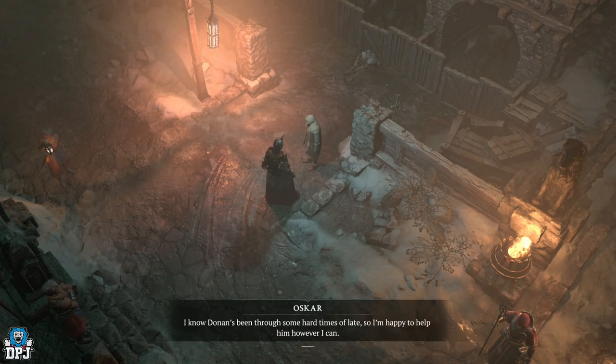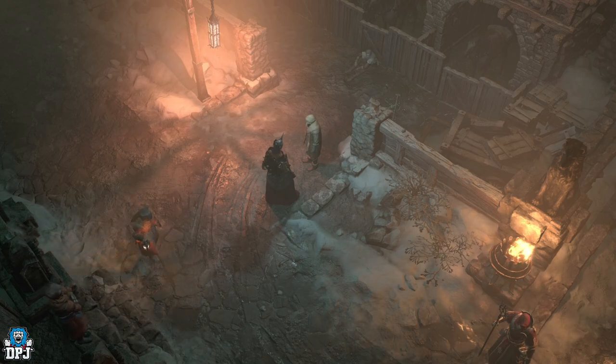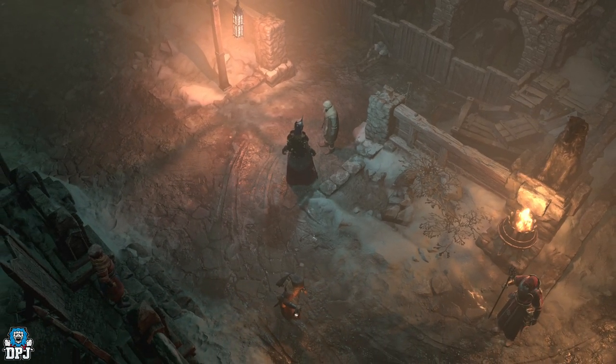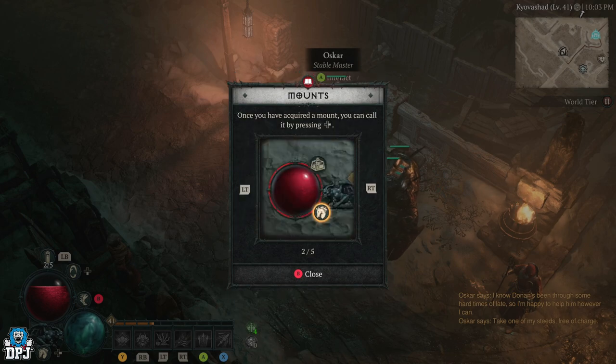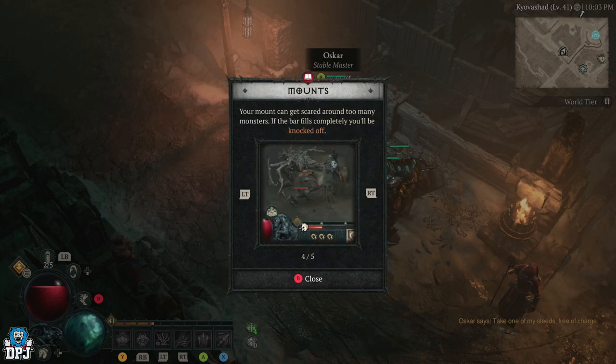At one stage I'm certain I saw like a level 4 on a horse — there's no way they got that far into campaign at low level. So it seems as though once you unlock the horse on one playthrough, it unlocks for all other characters you create — which is a good thing I guess. I can't confirm this as I haven't created my second character, but I'm certain this is the case and it's why you see low levels on horses.